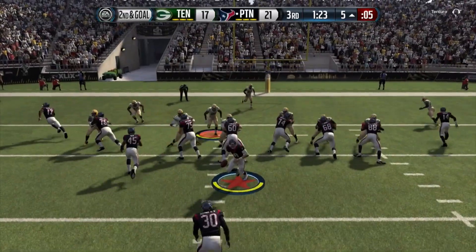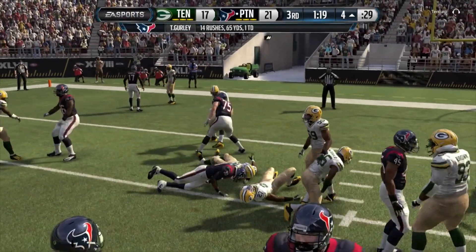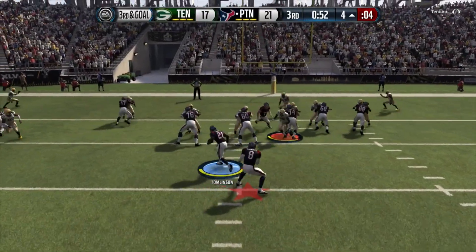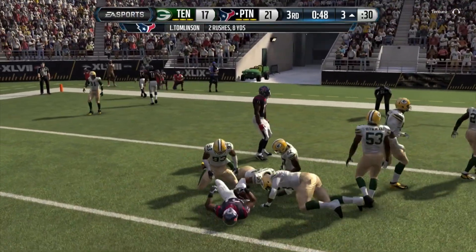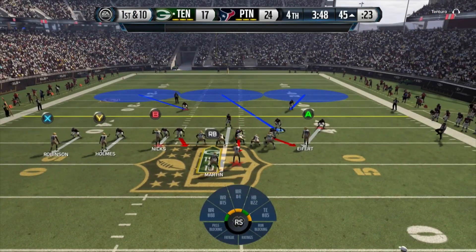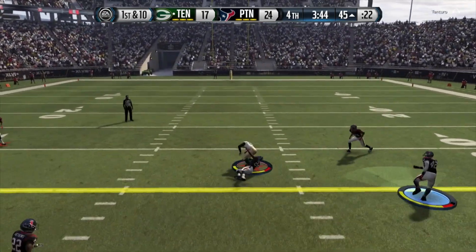First and goal, we give the ball to Ty Gurley — we're at the five yard line. Second and goal, Ty Gurley picks up two yards. Third and goal, we give LT the ball but LT gets stopped. We're gonna take our points and go up by seven.